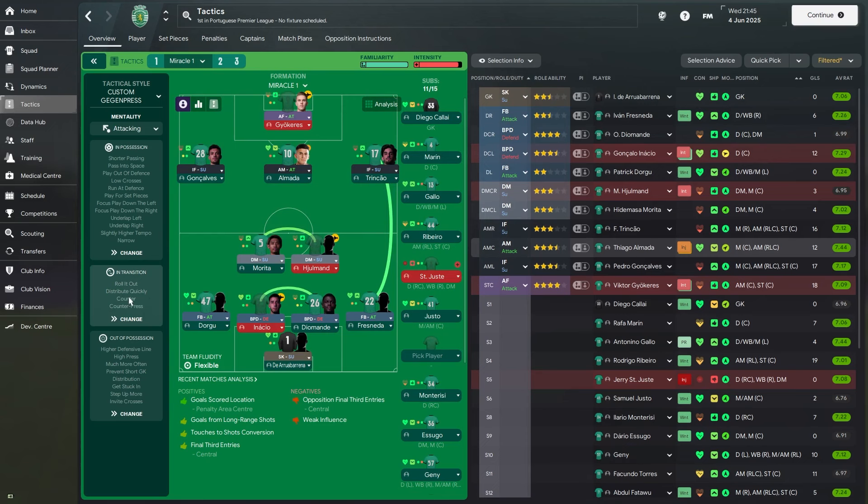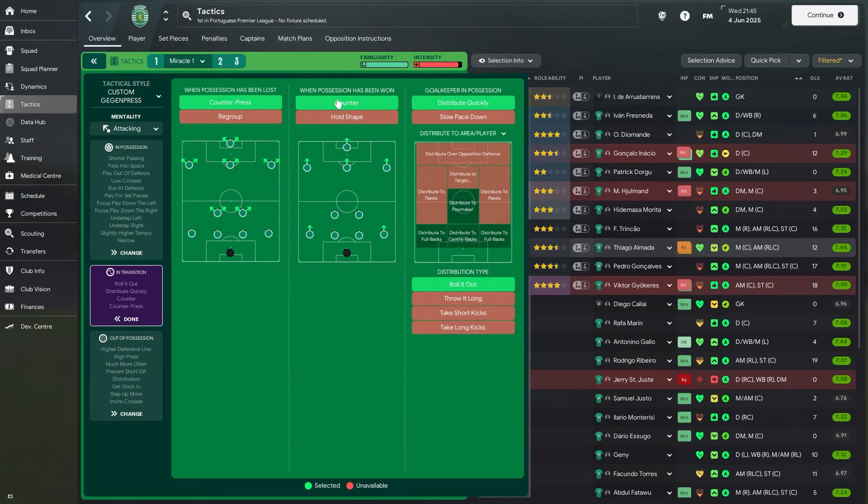Looking at their transition setup, they're going to counter-press, counter, and distribute the ball quickly. The goalkeeper is also going to roll it out without distributing to any specific person — he'll choose whoever he can send the ball out to.